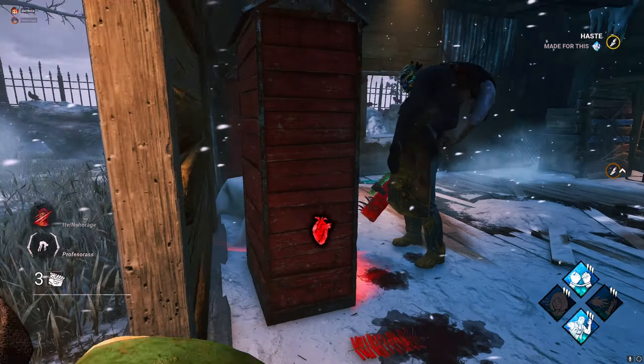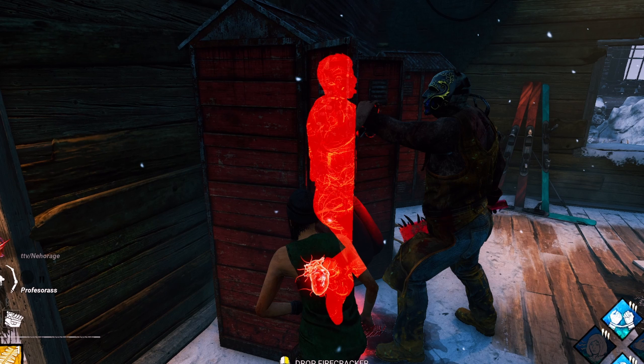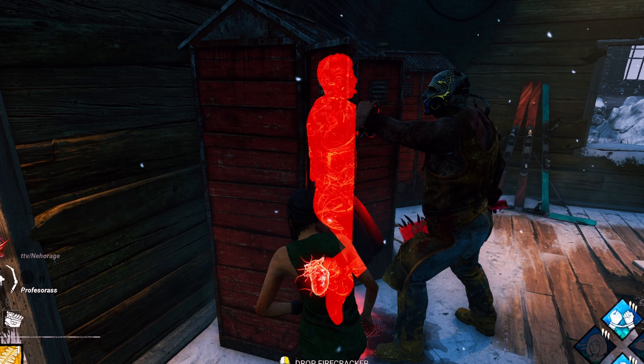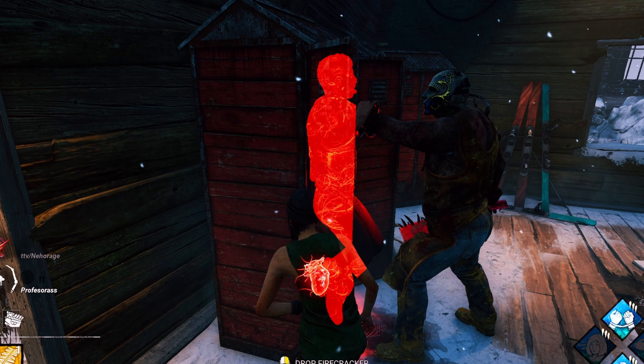So let's start with the sound cue. When the killer opens the locker, there are going to be two screams. The first one is when he opens the locker, and the second one is when he grabs the survivor out. On the second scream, you want to count one second in your head and then drop the flashbang. This is for the sound cue.